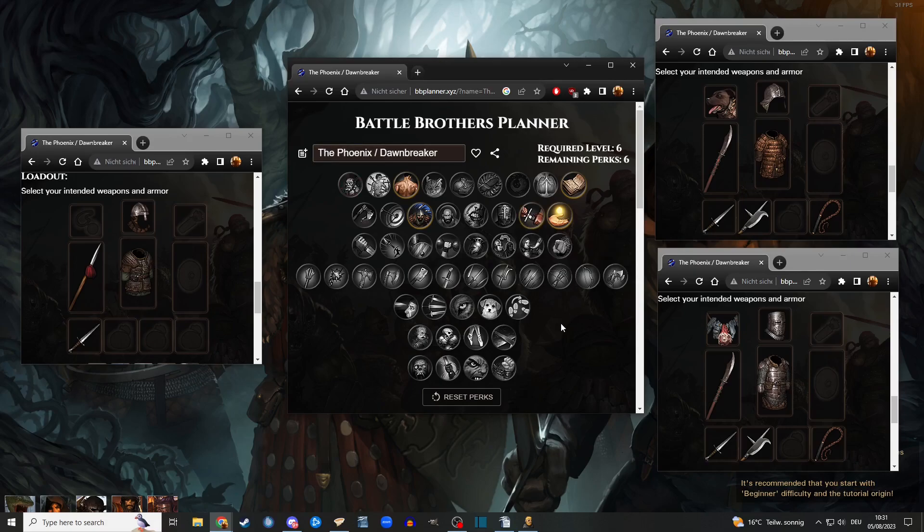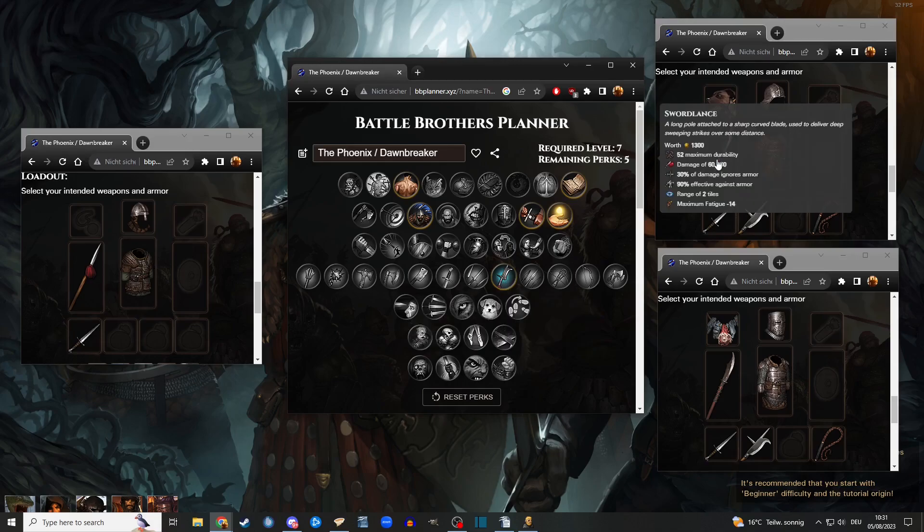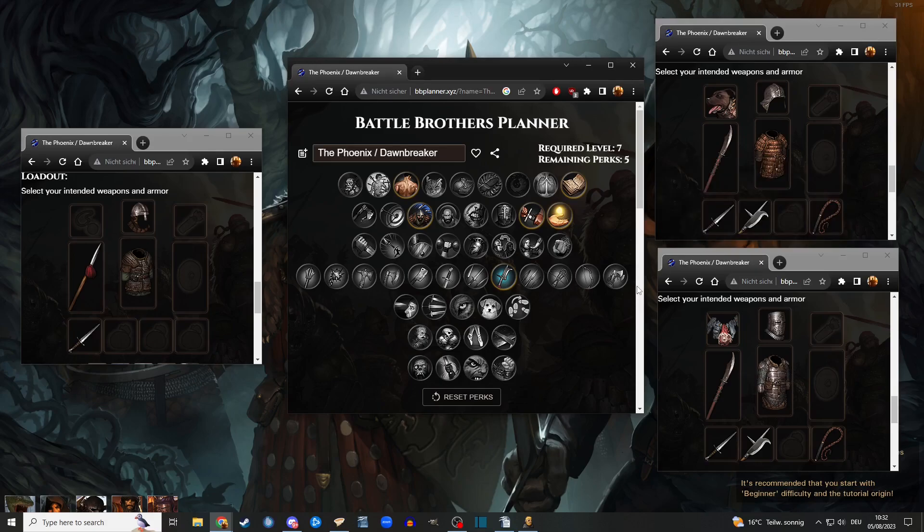You absolutely need Polearm Mastery. This is a polearm user because sword lances — even though they are called swords — are more of a lance. In-game, the sword lance has the perk of being a polearm, not a sword, just like a billhook or a pike. Nimble is obviously something you want for the Phoenix. We want to do a lot of reaping, a lot of beheading, a lot of misery for our enemies. I like to take Polearm Mastery so you can move two tiles and then still hit with the sword lance or billhook.